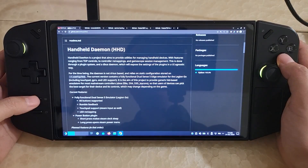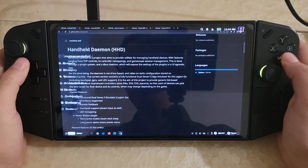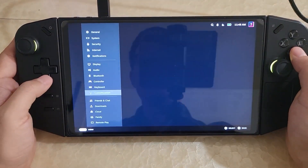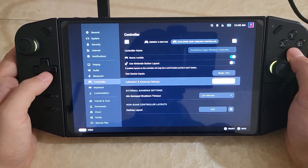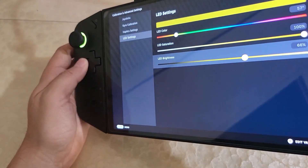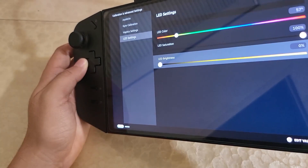Another thing that it lets you do, which is really neat, is that it lets you control the LED lights via Steam input. If you go into Steam, go to the controller, go to Calibrate, Advanced Settings, then go to LED settings, you can now actually change the LED in Steam.